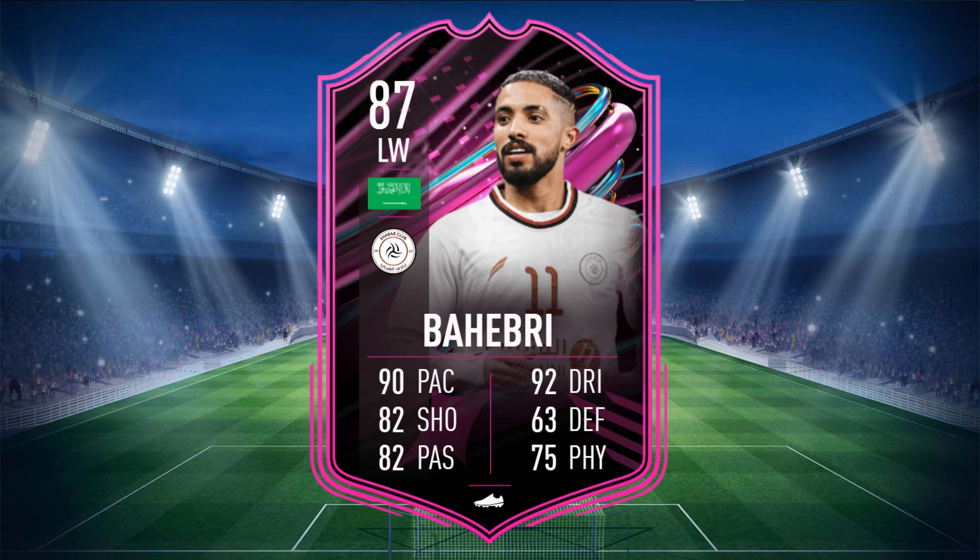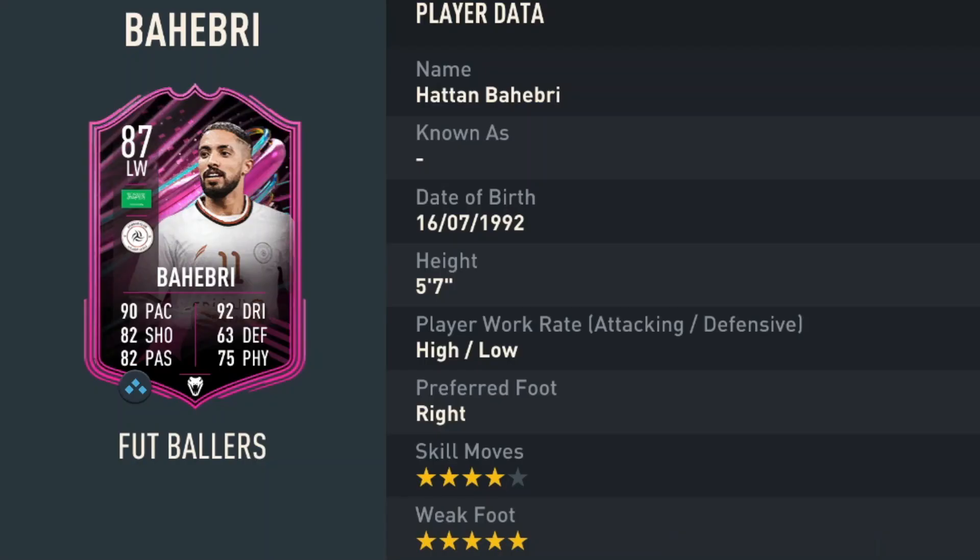Baheberi is an 87-rated card with 90 pace, 82 shooting, 82 passing, 92 dribbling, 63 defending, and 75 physical. He stands at 5 foot 7, has high/low work rates, is right-footed with 4-star skill moves and 5-star weak foot.